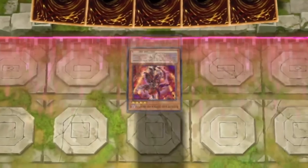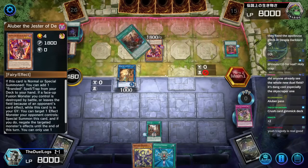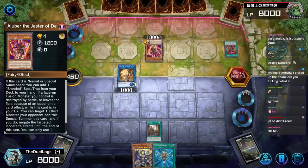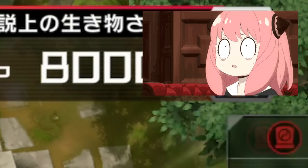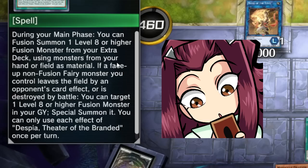During your main phase, you can fusion summon a level eight or higher fusion monster from your extra deck... Did he just normal summon? He just normal summoned. There goes your turn. Everybody's wondering like, how come I can't use any of my card effects? My card effects are turned off. Fusion summon a level eight or higher fusion monster from your extra deck using monsters from your hand or field as material. The phase-up non-fusion fairy monster you control leaves the field by opponent's card effect or is destroyed by battle.